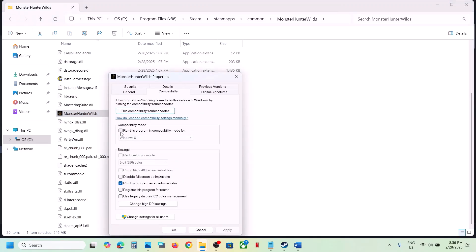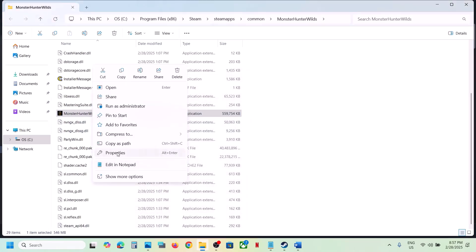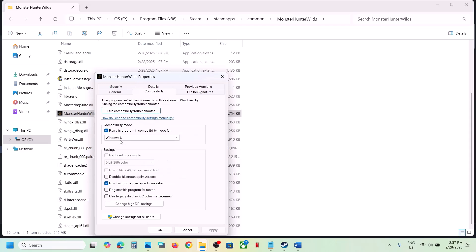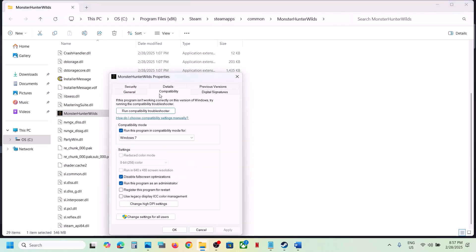If still not working, go to Properties again and this time select Windows 8 compatibility mode, hit Apply, click OK, and launch the game. If that does not work, try selecting Windows 7 instead. If still not working, put a check on 'Disable full screen optimization', hit Apply, click OK, and check. If none of these work, you can uncheck all those boxes.